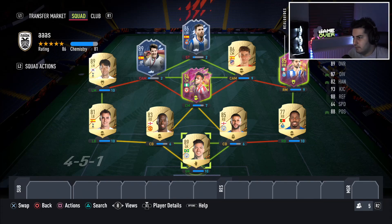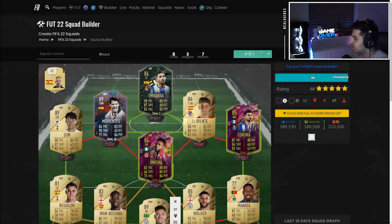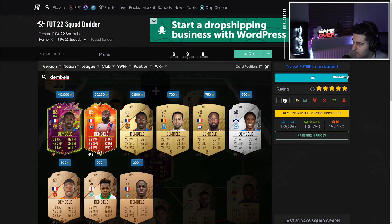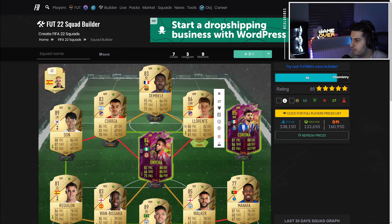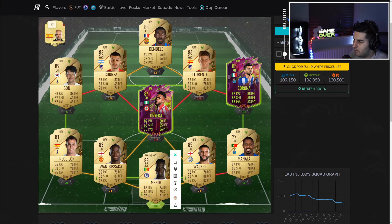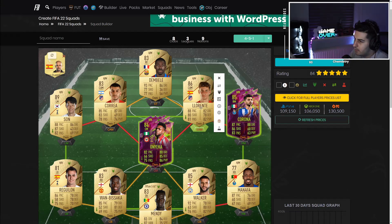For goalkeeper we go Ederson, and that is the team. Now you might notice it comes to 190k — it is expensive. But if you want to bring it down, just get Karriem and Bellamy, and it comes to about 130k. If you want to bring it down further, you can get Mendy and slot him in, or get Poke — that brings it to exactly 100k.